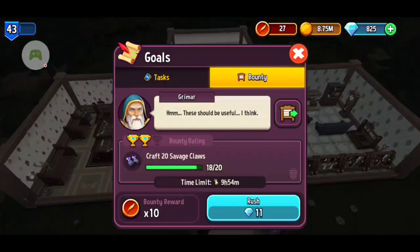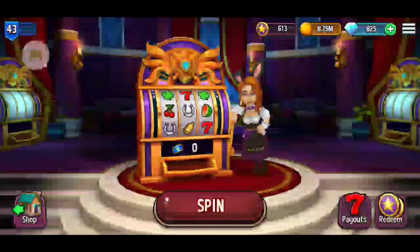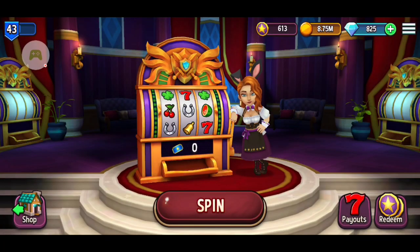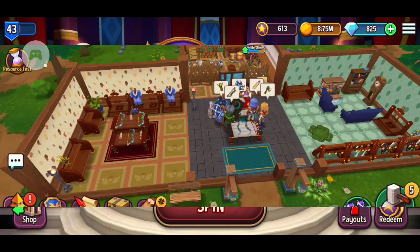Not only is the bounty board good, but your tasks are helpful too. You can re-roll tasks that are too hard for something a little easier. Completing tasks earns you tickets, and you can spend them on star coins and fortune tokens which can be redeemed for awesome prizes. I always save mine until I get around a thousand because the third prize tier is always the best.